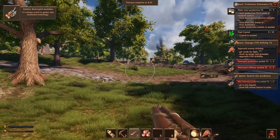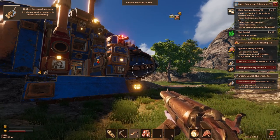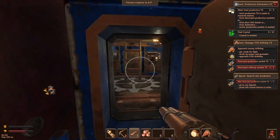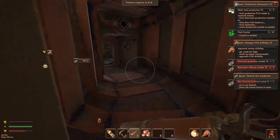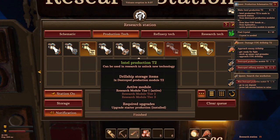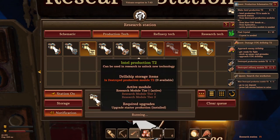Find crystals. So make intel production tier two - find destroyed production modules from blue cog heads or from hydraulics, so we might be able to just make that right. We haven't got any crystal. Can we make that straight away? We can make production tier two. Active module - intel production tier two. Is that the right thing? I feel like that is the right thing. Intel production tier two is made at a research station. So that's the intel production tier two; we don't have any of that stuff. I'm going to try and build that.